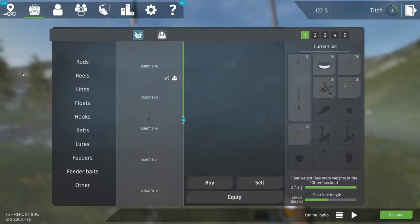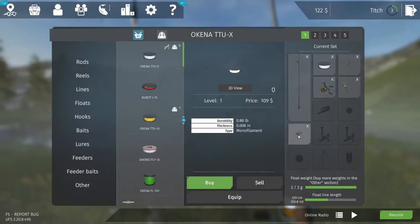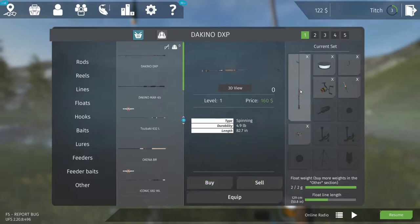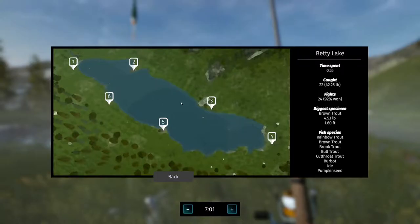Hey everybody, welcome back to the channel. Today we are looking at Ultimate Fishing Simulator. I'm going to show you how I got my first few levels. As you can see here I've got the basic start setup just for now to show you everything you will get when you first come into the game. What I'm going to do is show you where I fished to get my first couple of levels and then what I did after that.